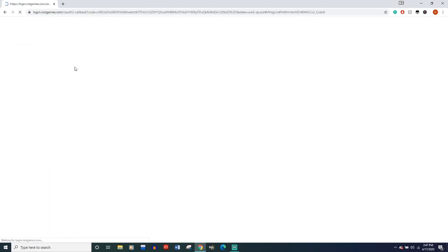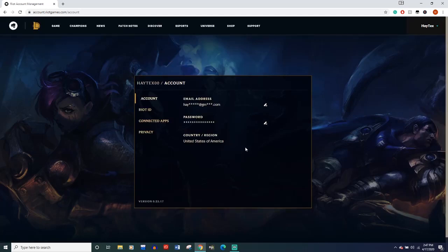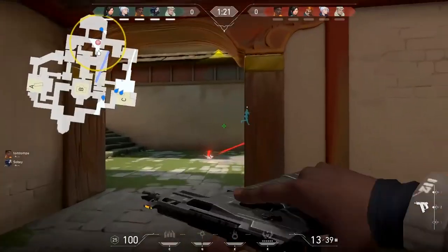First, I googled Riot account, logged in, and here you'll see your account info. If it just shows your username and email, then you're good. But for some of you, like it did for me, it might say email not verified. If it does, just click on it, it'll send you an email, and then just click the link in your email to get it verified.